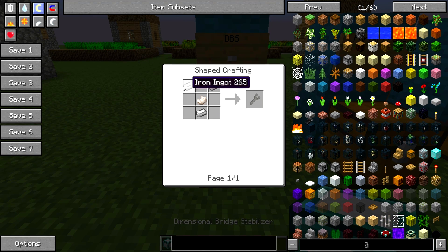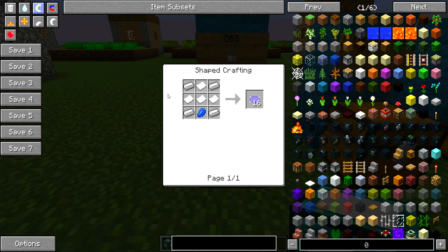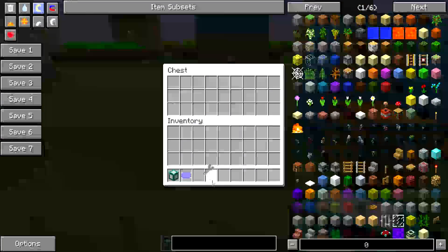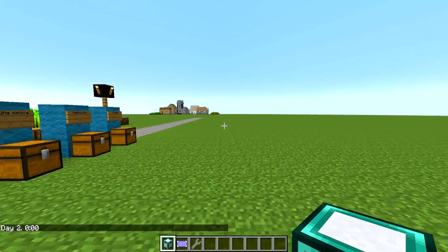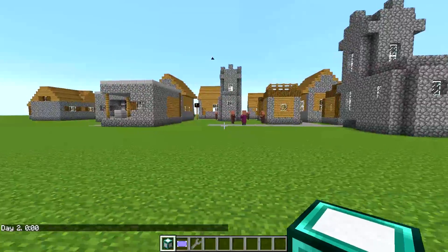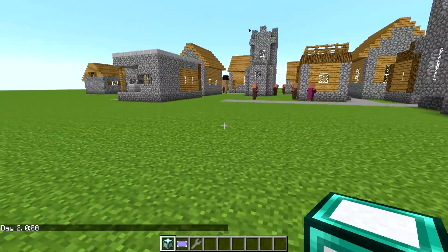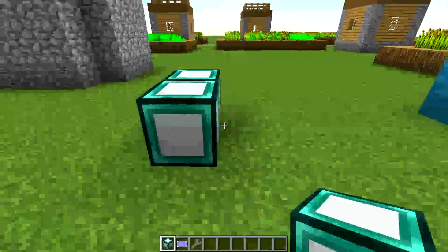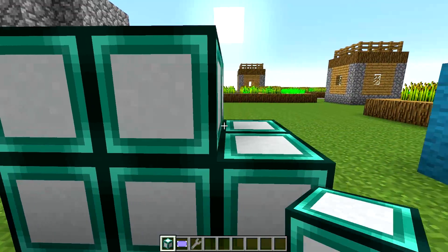You also need a wrench, which is three iron and another quartz. And you need a location card, which is four iron, four paper, and lapis lazuli - that gives you 16 location cards, which is more than you're ever going to need. Also worth noting, you'll need Thermal Expansion because this mod does use energy, so please keep that in mind.